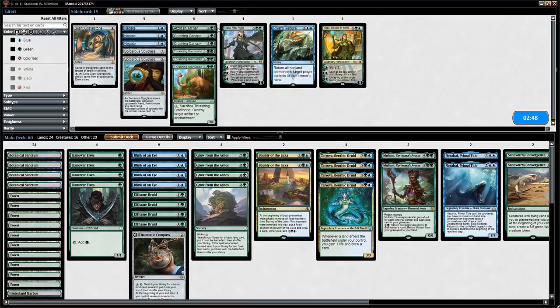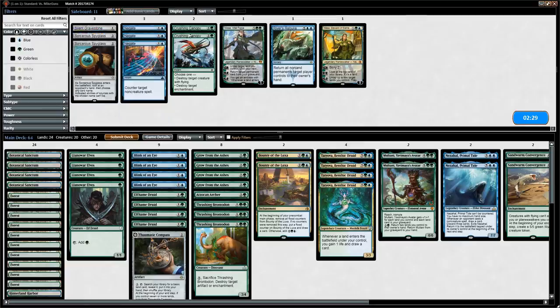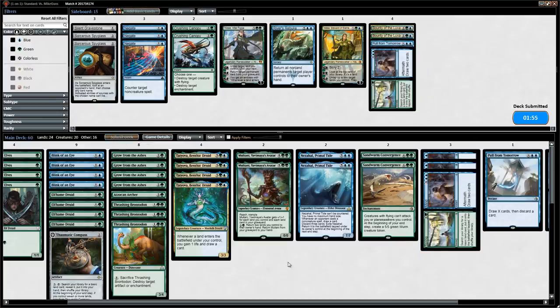Sideboarding against red-black aggro: the Archer seems like a nice addition, Brontodons as blockers that can also destroy artifacts. Bounty of the Luxa might be too slow in this matchup. We shave a Pull from Tomorrow and a Spring // Mind. We consider removing Llanowar Elves on the draw to dodge Chainwhirler, but on the play we definitely want them for quick starts.